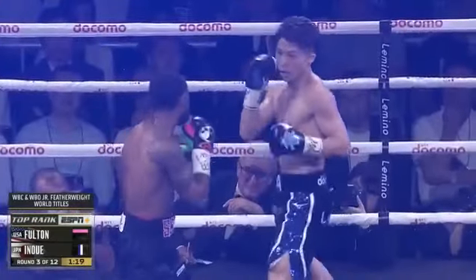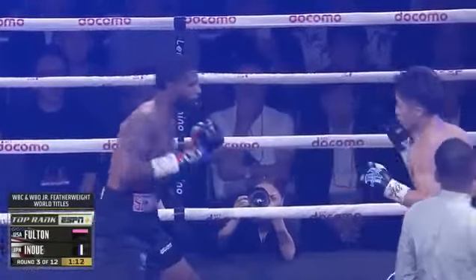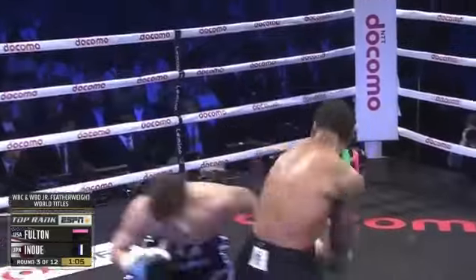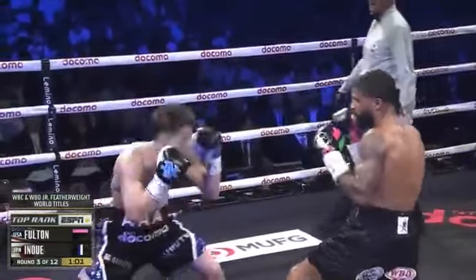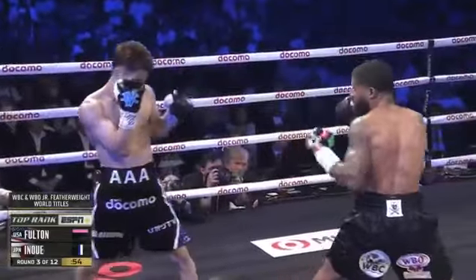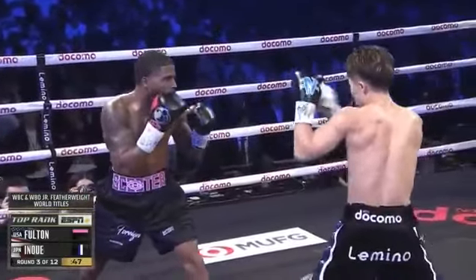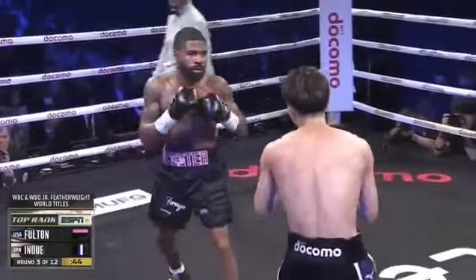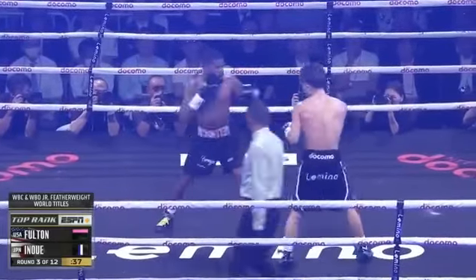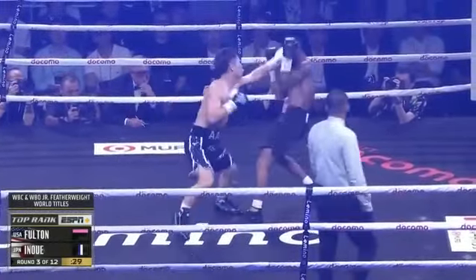There's that upward vertical jab again, back to the body with it. Fulton is there in range, but he's not pulling the trigger. Well, it's that middle ground that was the concern. And if you're going to stay there, you've got to throw. He's got to move forward, just let his hands go — he's in range but just sitting there, sitting still. I think he's afraid of what's coming back.